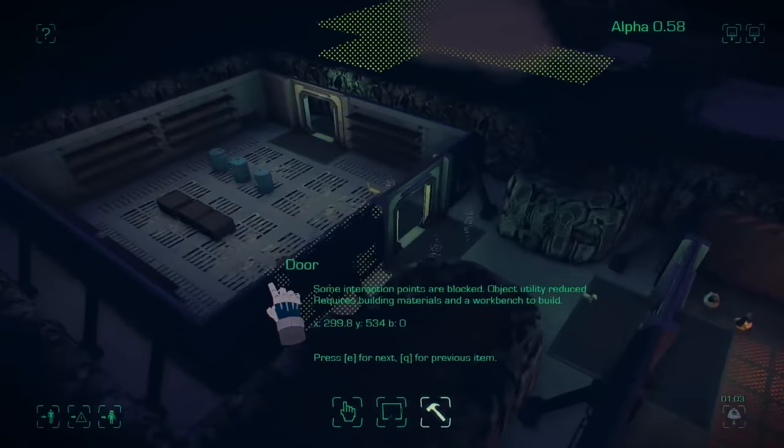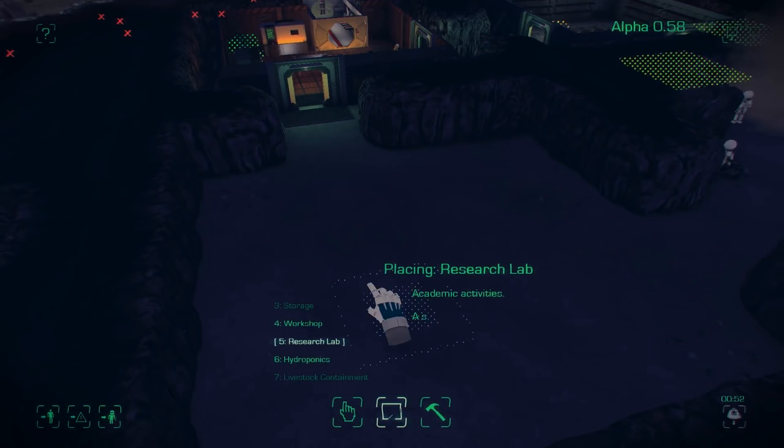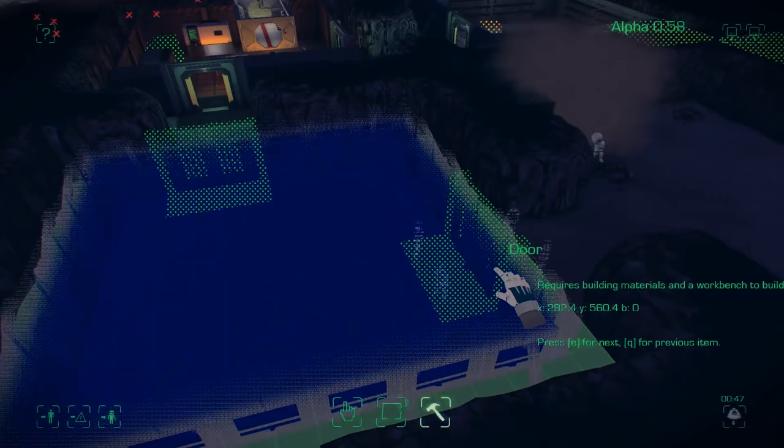I need to place that atmosphere generator so this room won't get too cold or run out of atmosphere. I'm going to place another room which will be my hydroponics, place a door — maybe a door, maybe not — and wait till they finish the room.